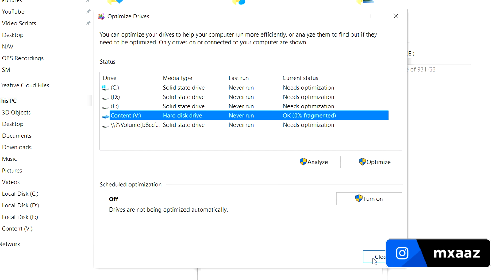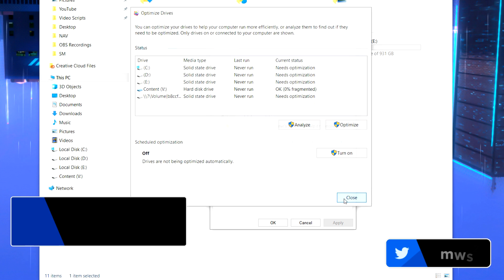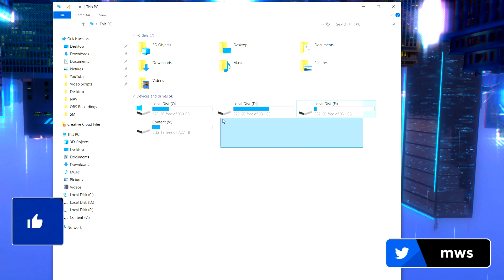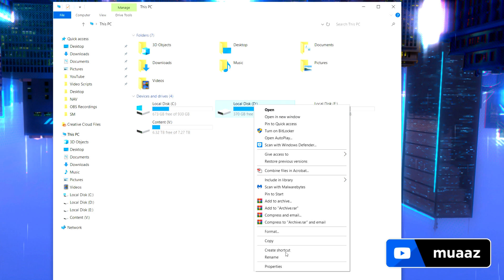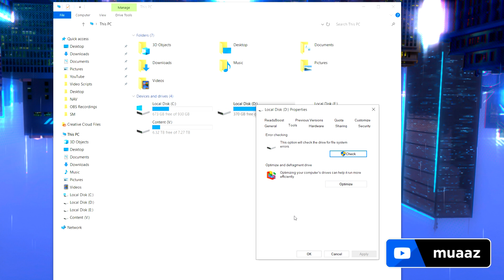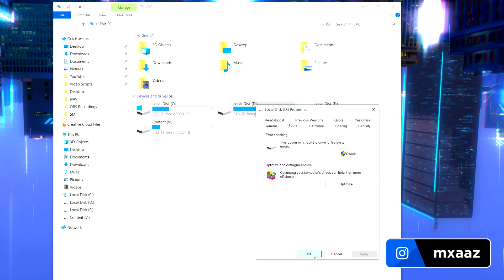I'm not going to do this part because I have an eight terabyte hard disk drive and it's going to take quite a while. Once you are done with that, if you have more than one hard drive in your computer, you can right-click it, go to Properties, and do the disk cleanup and all the other steps. But it's totally up to you when you're done watching this video.